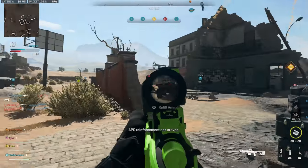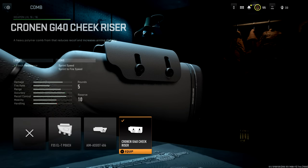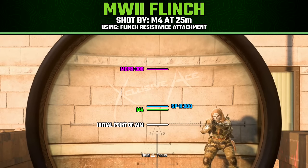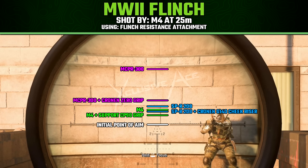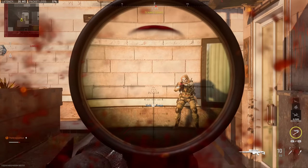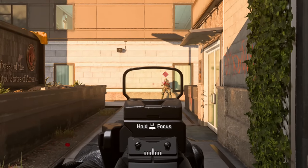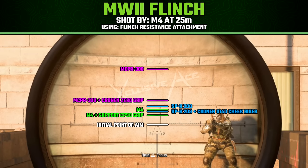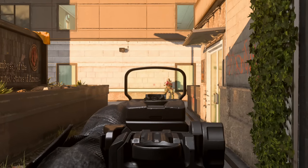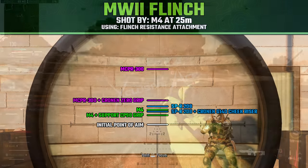Now let's drop the Focus perk and look at specific attachments that help with flinch resistance — usually found on rear grips, stocks, or combs listed in the pros. For the MCPR-300 sniper rifle, the Cronin Zero Grip rear grip cuts flinch by essentially the same amount as the Focus perk, about 55%, which means you don't necessarily need Focus if you use this attachment instead, freeing up that perk slot. The SPR-208 with the Cronin G140 Cheek Riser and the M4 with the Support CP90 rear grip both reduced flinch by about 30%.